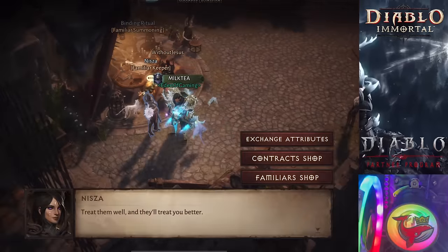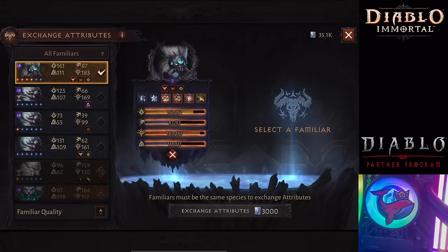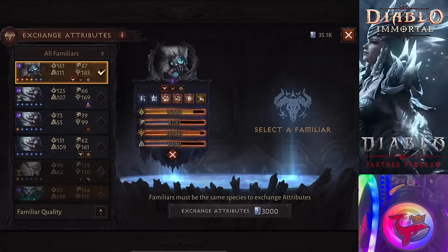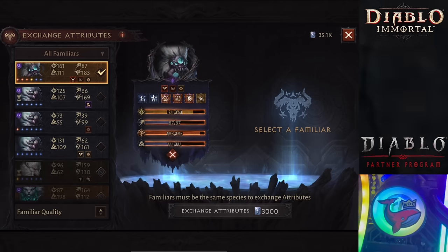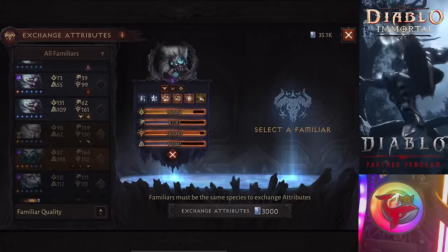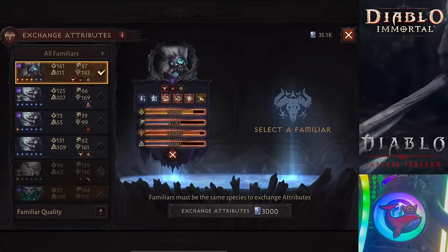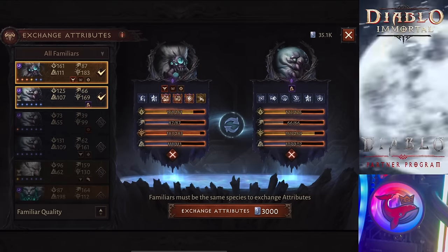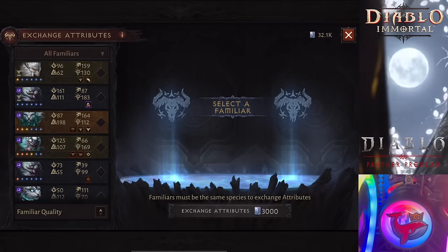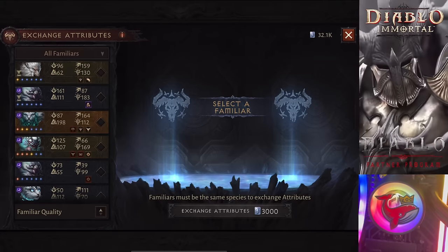So if you want to convert without conversion stones, you would go to Nizza and exchange attributes. For example, I have a Skitterite right here — it's a legendary Beedrill-looking thing. You would exchange attributes at Nizza with another throwaway pet, another pet that you just save those legendary attributes onto. I would recommend saving it onto an aberrant pet with one legendary skill. This way, when you convert without conversion stones and successfully change the type of pet...